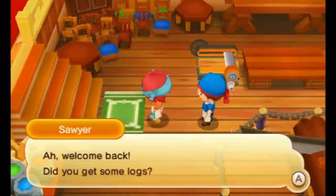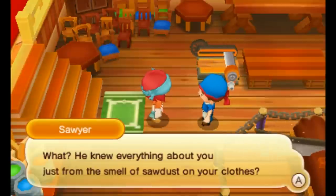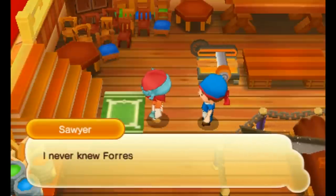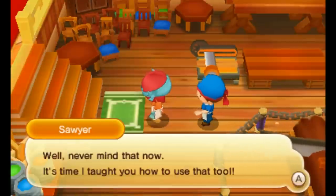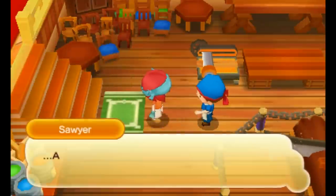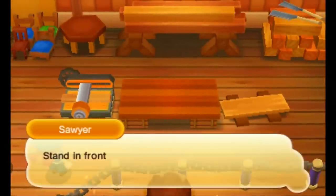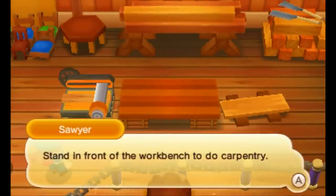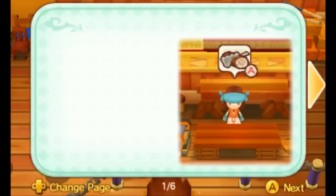'Welcome back! Did you get some logs? How was Forest? What — he knew everything about you just from the smell of sawdust on your clothes? I never knew Forest could do that. Well, never mind that now — it's time I taught you how to use that tool. And that's how it's done. Now to put it into practice. Stand in front of the workbench to do carpentry. Approach the workbench and choose a recipe. As you repeat the same recipe, you will become able to make multiples of an item and eventually make items automatically.'